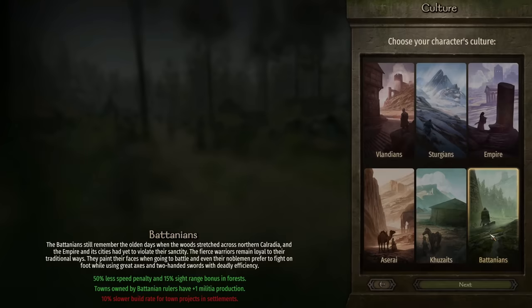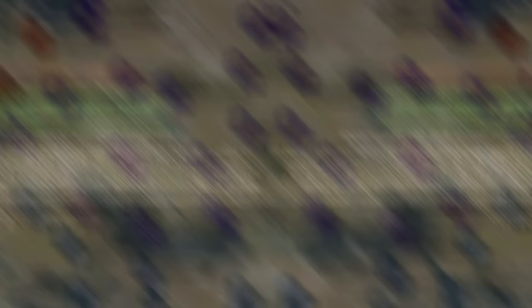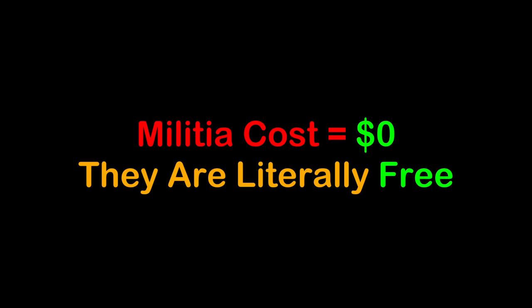I started this challenge in sandbox mode because I picked the weakest faction on the map: the Batanians. In nearly 100% of Bannerlord campaigns, Batania is wiped off the face of the map within the first five years or less. But this culture offers one amazing bonus that'll be critical to success. In this run, towns owned by Batanians gain a plus one militia production, making it much easier to defend towns.